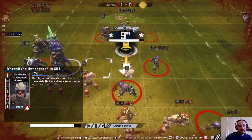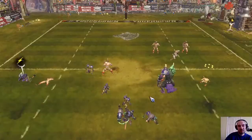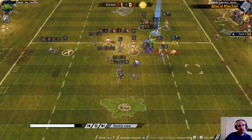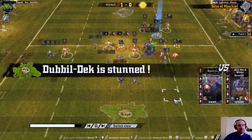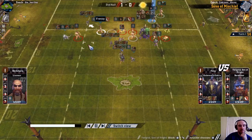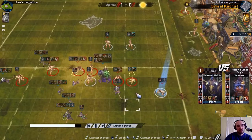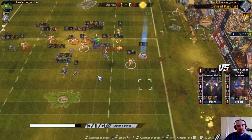A goblin grabs a knockout on an Ulf Werner - I think that was Diesel, who's having a great game: surfed a berserker for a knockout, scored a touchdown and now knocked out an Ulf Werner as well. Barry grabs a knockdown there. This is the turn the Norse have to push down here, so I'm expecting the ball to move this way. I have 4 unmarked players here ready to come over and get in their way next turn.